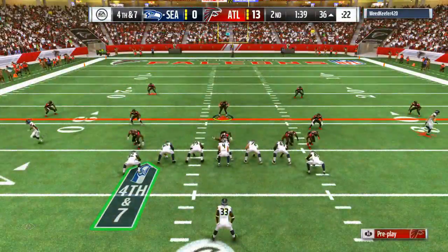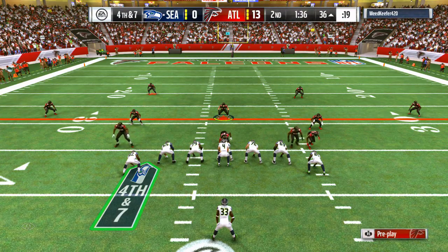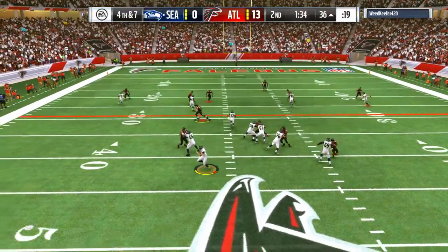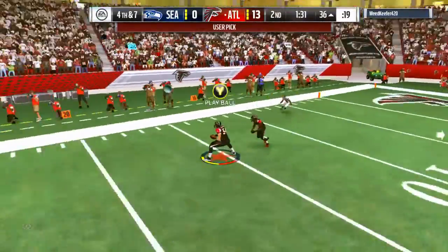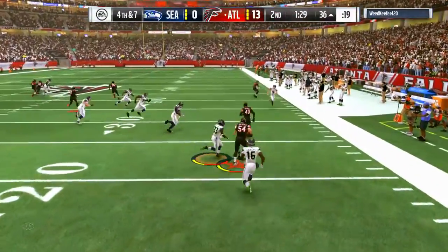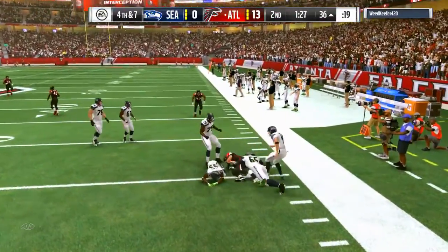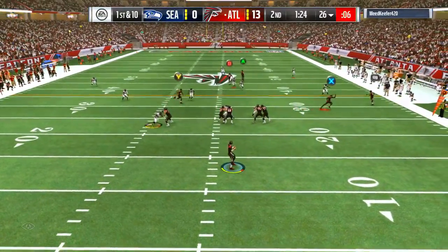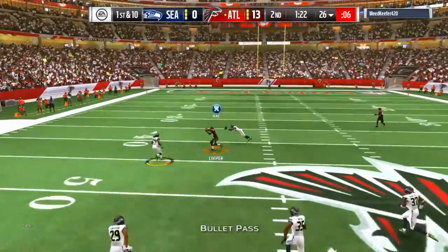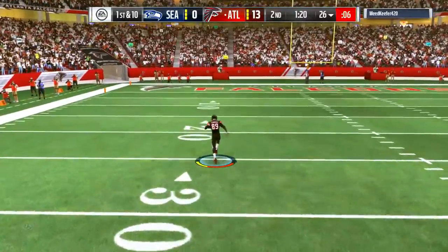With all the gap assignments and things like that, by crashing the line to the left, the right, or down the middle, you won't see a QB sneak. I crashed the line down to the middle and the D-tackles came across up the middle and hit the quarterback — that's gonna be shown later in the game. That's something that can be used with the four-four split.